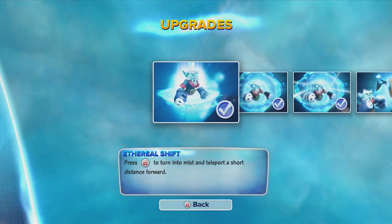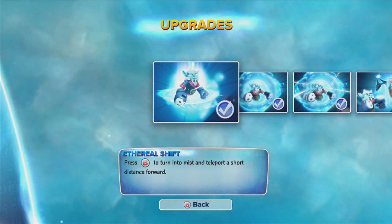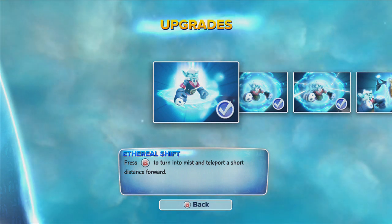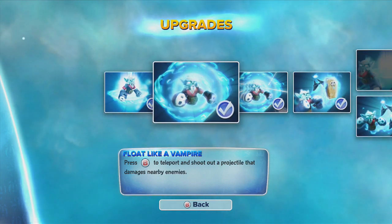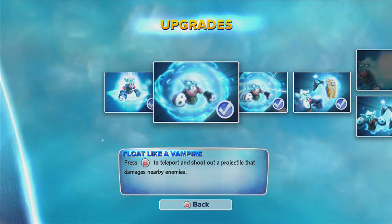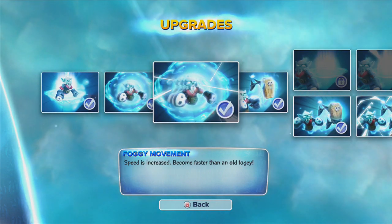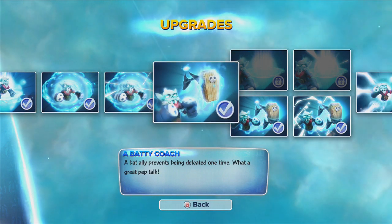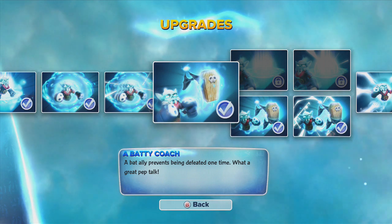I'll show you his bottom half. This one lets you shoot out a projectile when you are finished with teleporting. This one lets you have a speed increase. This one lets you revive after you're defeated one time.